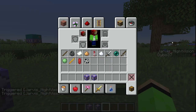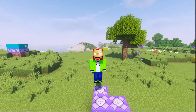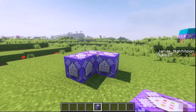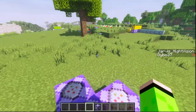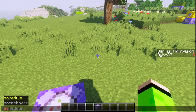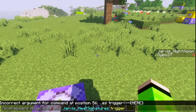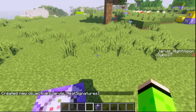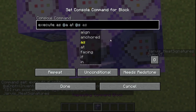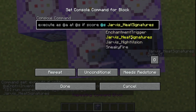I'll copy this command block and instead of matches one it's matches two, then run scoreboard players reset at-s Jarvis_night_vision. So now if I do slash trigger Jarvis_night_vision it goes up and I get night vision, but if I do it again the night vision stops. That's the first power done. I did forget to turn on my shader pack this far into the video. Now on to the second power: being able to see heat signatures.